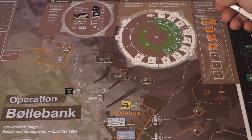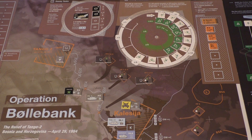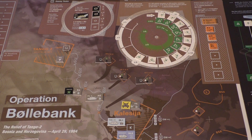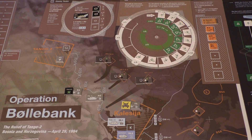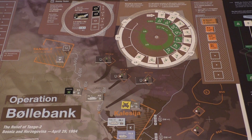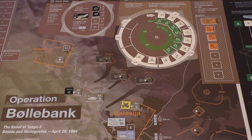Next would be the ATGM, firing from the center. Hitting on an 8 or more modified, so on a 9 or more. The priority target is AQ, 1st platoon leader. It is a 7 modified to a 6, so it's not a hit.